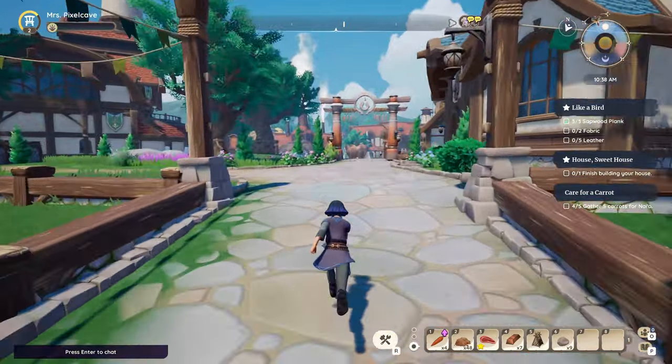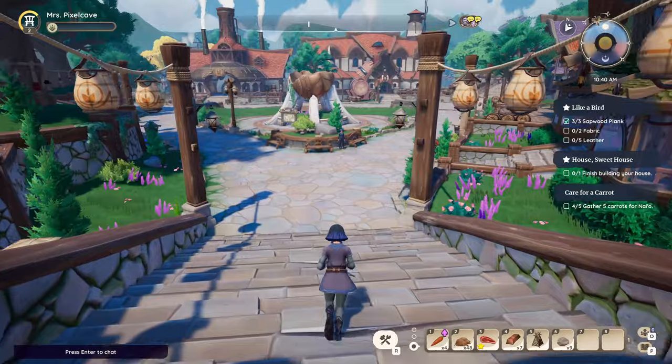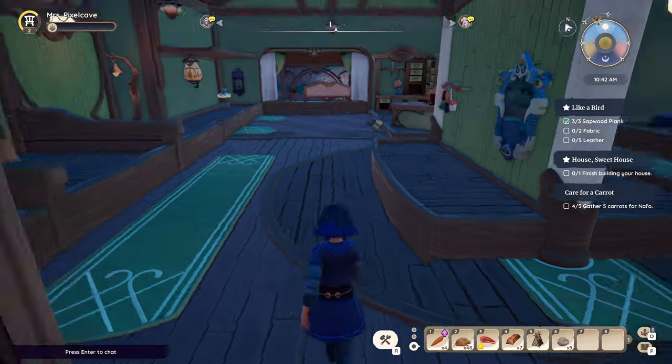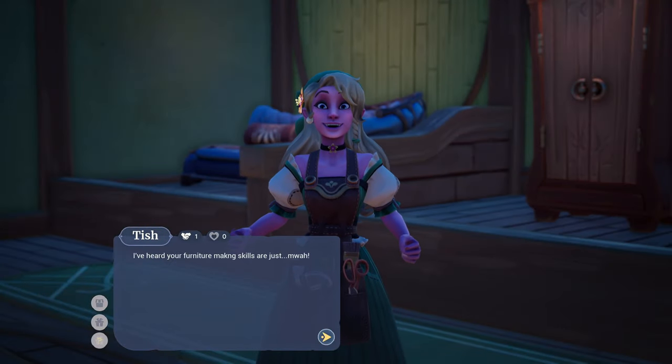By the way, you will have to talk and access the store via Tish in order to buy the new recipe, and not the cash register in the store. Once purchased, you are not only learning the recipe for the fabric loom but also for making fabric and leather.